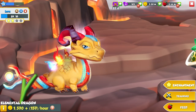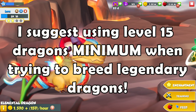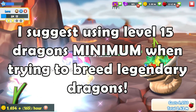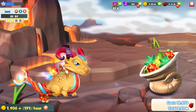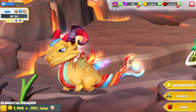Regarding the recommended levels of your breeding dragons, I do always suggest using level 15 dragons minimum when breeding legendaries. The higher their level is, the higher your odds will be, so if you can easily afford to pump them up to level 20 or 25, then go ahead. Just don't go too crazy with it, since the odds start to cap off the higher you go.